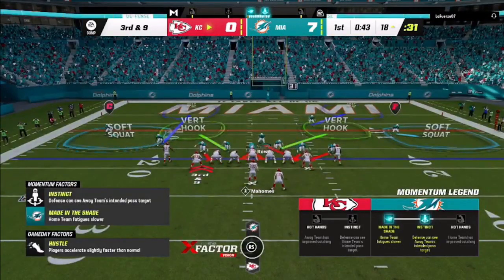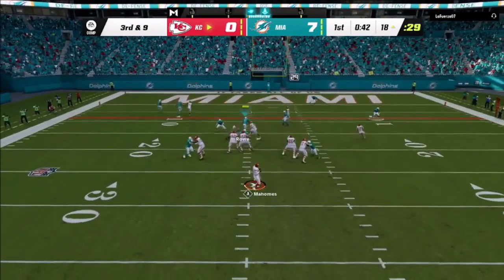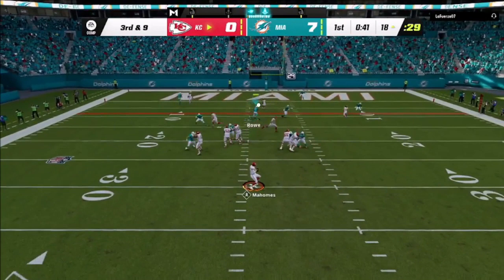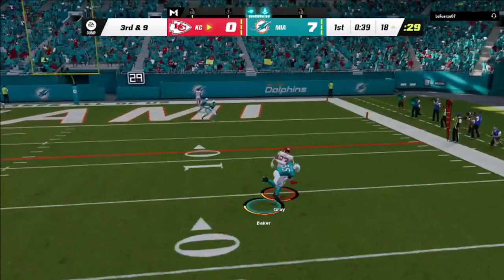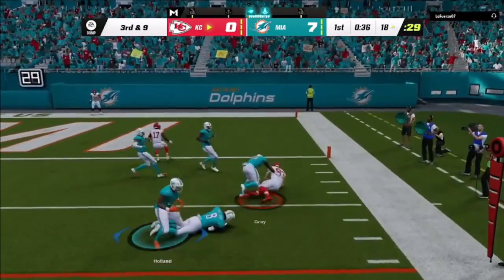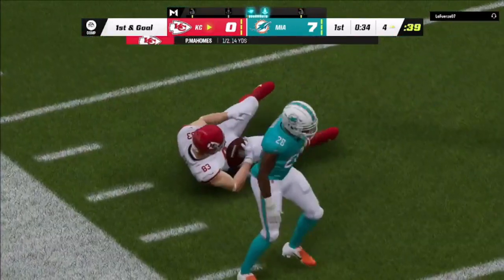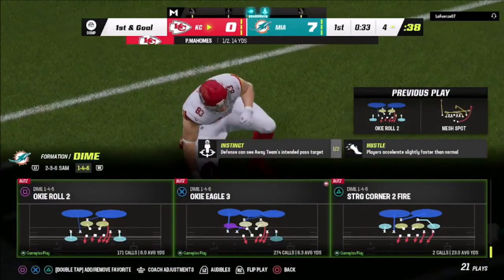He goes into tight formation. When I see tight formations I like to run my cover two match scheme because it usually messes up a lot of players. He just hits me with simple mesh. I have to take the spot route — that's my responsibility playing the middle defender. He hits the crosser on the backside and Baker misses the tackle. Gray breaks a tackle, breaks another tackle — just bad stick by me — and gets the ball down. But that offense was pretty much locked up, so I don't mind that too much. You're going to get that type of animation when you're going against the Kansas City Chiefs.